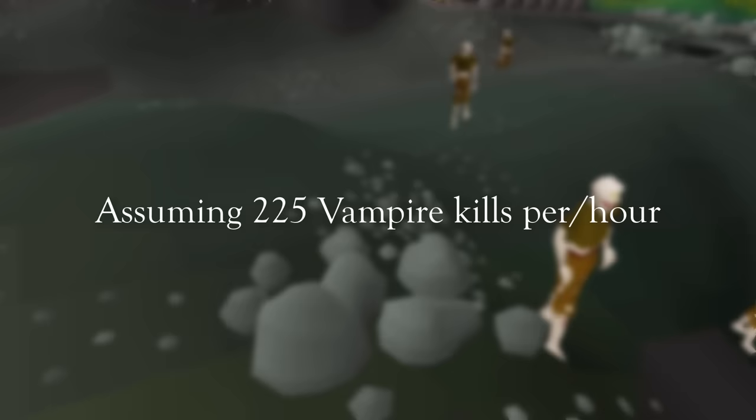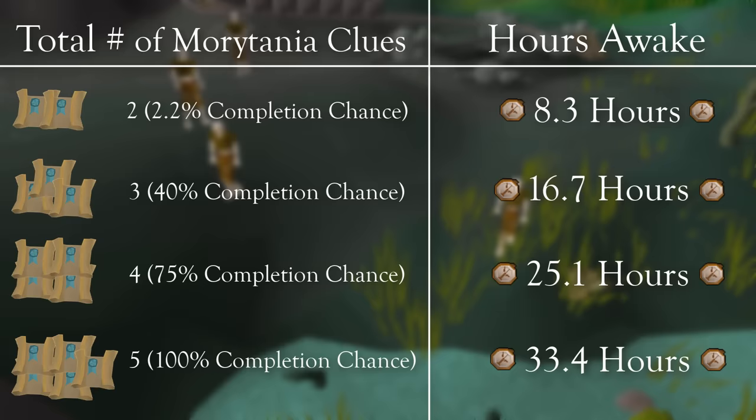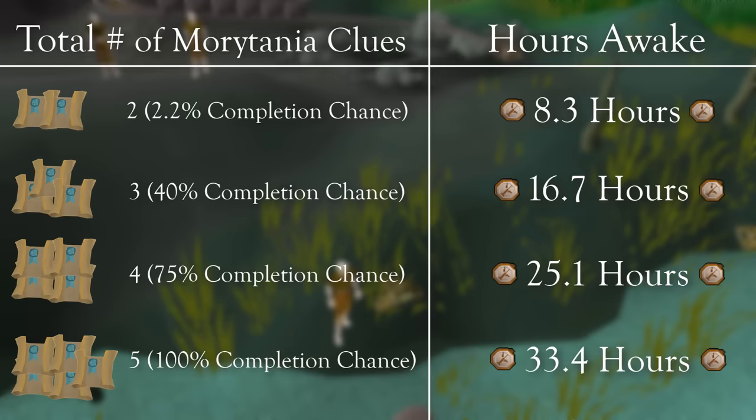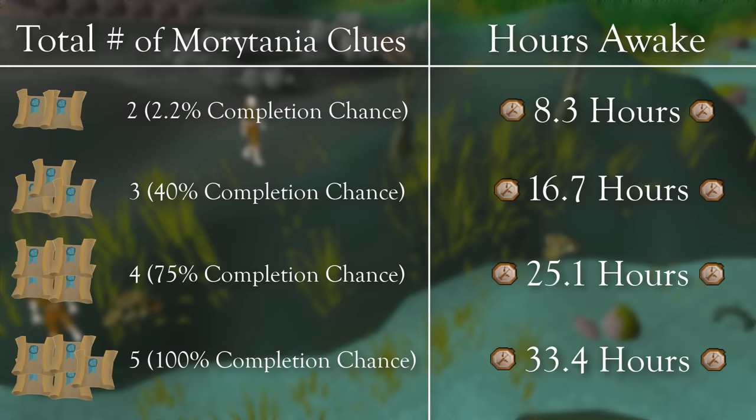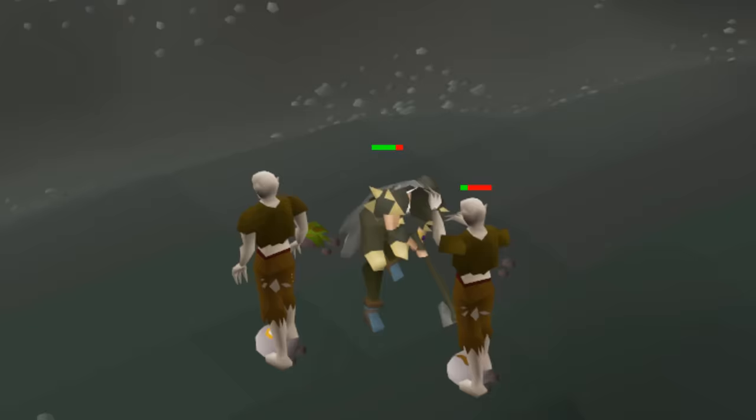Assuming 225 vampire kills per hour, 17 hours of prayer flicking vampires just to hit the first reasonable completion chance of 40%. This isn't even accounting for breaks to eat, use the bathroom, or stretch. This grind is disgusting — which is why I want to complete it badly. For me, this is a trophy. Leaving no achievement unclaimed in this region when I finish the series would be awesome. But no matter how hard I try, it's always just down to RNG at the end of the day.